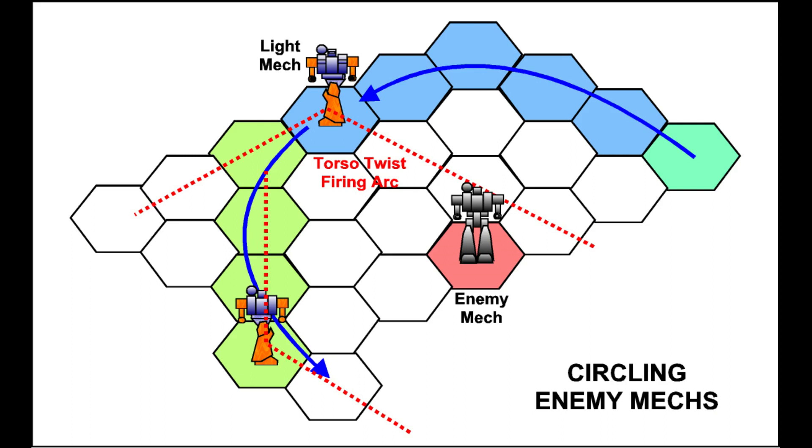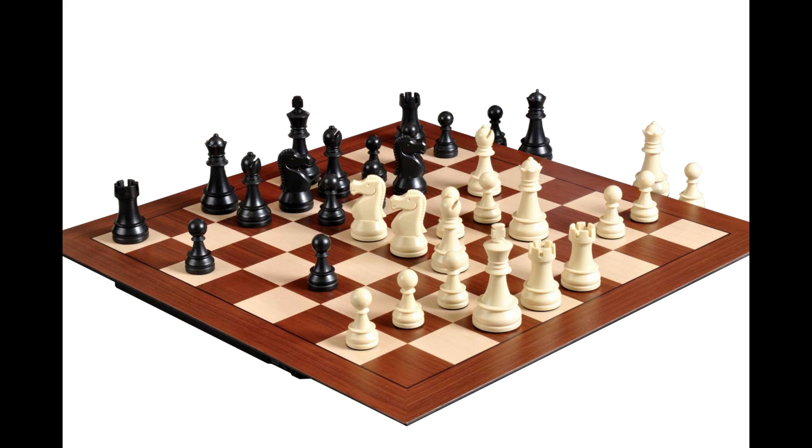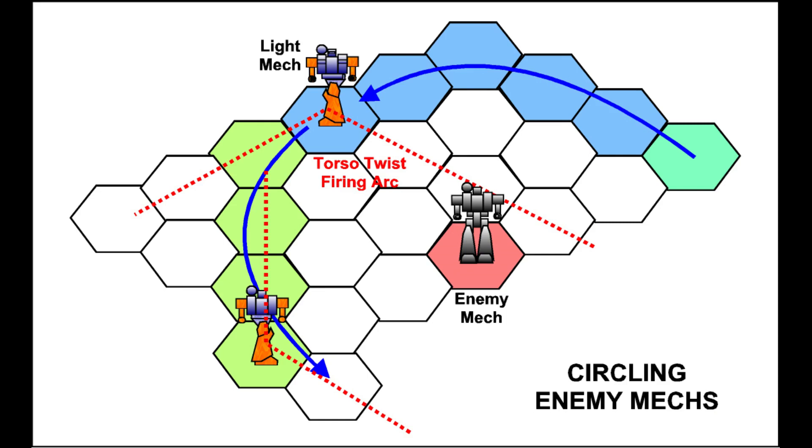Avoidance of dead ends is about not exposing rear armour and getting out of the front firing arc of enemy mechs. In chess, any enemy piece has a threat zone you would normally avoid — mechs and their firing arcs also pose a threat zone. So pathfinding to avoid threat zones while keeping hexagon movement high is very important. The geometry of terrain, as well as the future location of enemy mechs, will determine these paths.